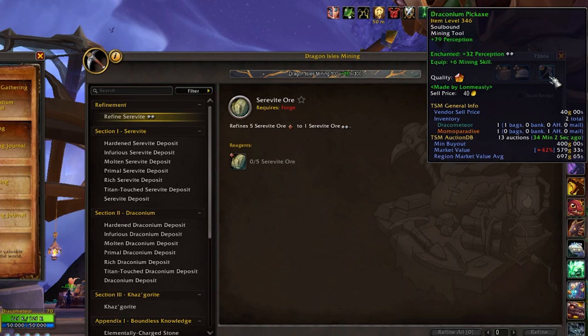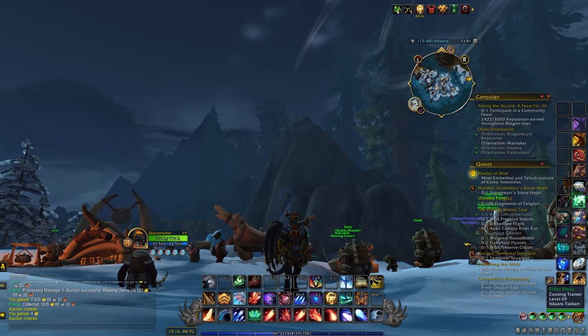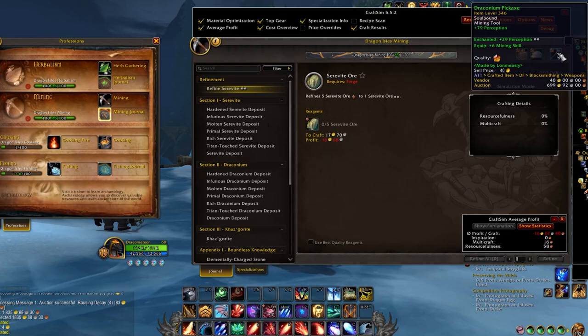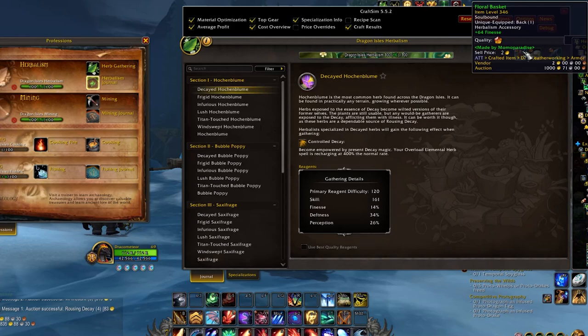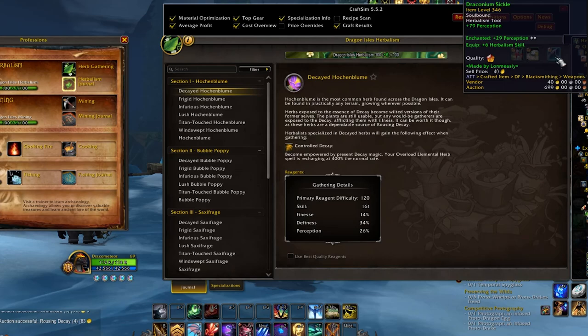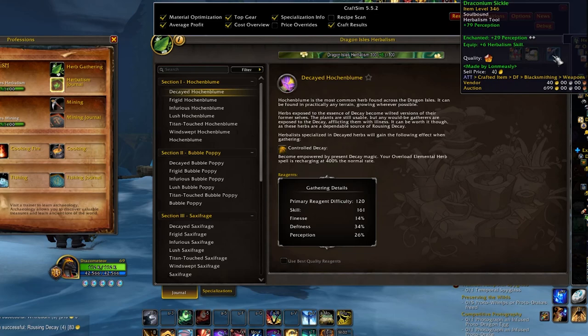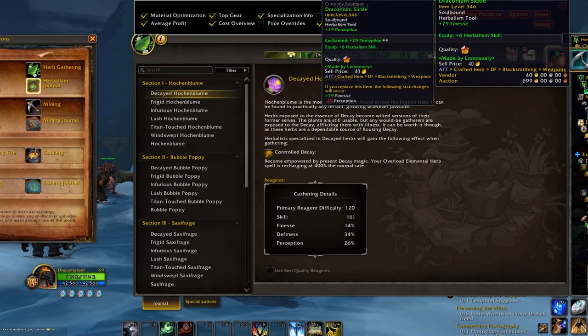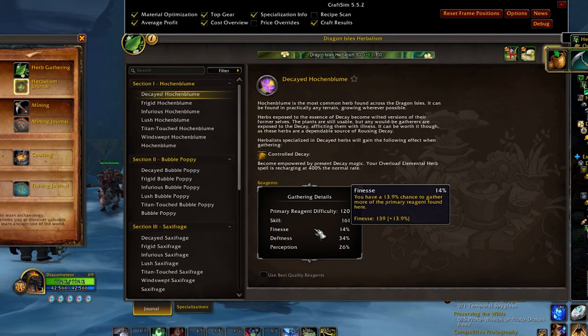Finesse gives you extra resources from whichever base node you're gathering. Perception gives you a sort of crit chance to get rarer items from that node, like Casgarite ore and profession knowledge tokens. Deftness is just gathering speed, which is less useful usually. The thing with tools is you can actually do gear swaps with just the tools — the accessories all come with the same stats regardless. But the tools allow you to potentially use different ones for different purposes. For mining, I typically just stick with perception for the increased chance of Casgarite ore.